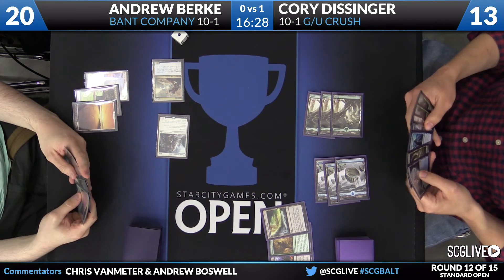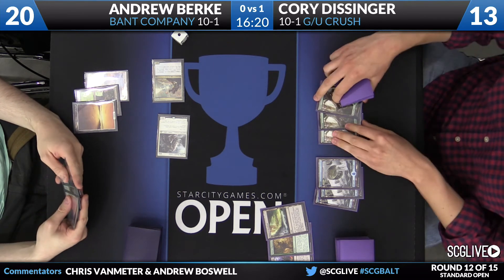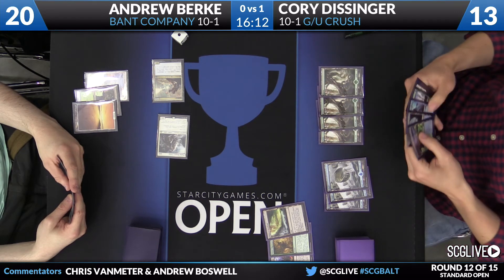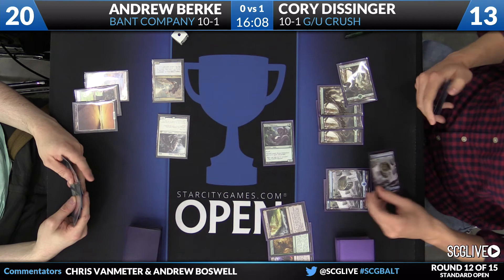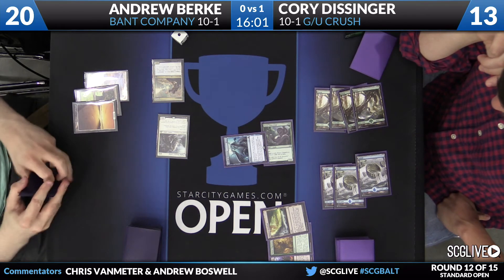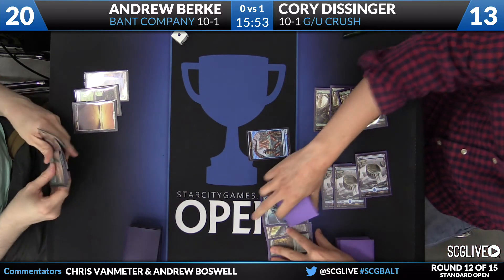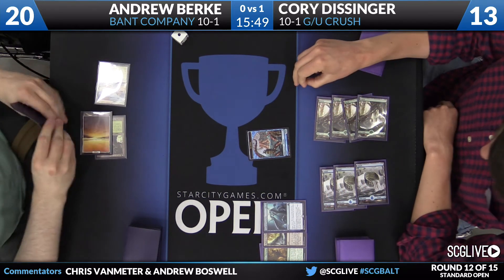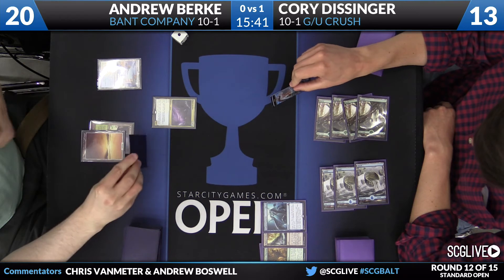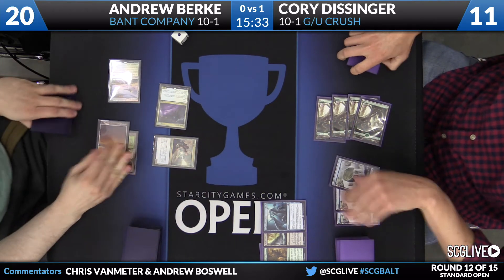Blighted Woodland is going to get a couple more basics for Corey — this is the turn he can start crushing if he so desires. If he has a Den Protector and is worried about a Negate, it's probably worth it to just crush and Den Protector it back later. There's the Noose Constrictor and a Crush of Tentacles at surge cost. If Andrew has a Negate, at least Corey has a creature on the board. Andrew, seeing the possibility of Spell Queller getting bounced by Crush, saved his Spell Queller until post-Crush — really good adaptation.